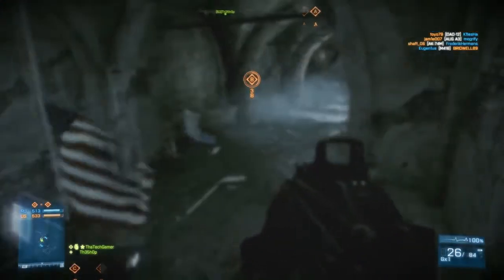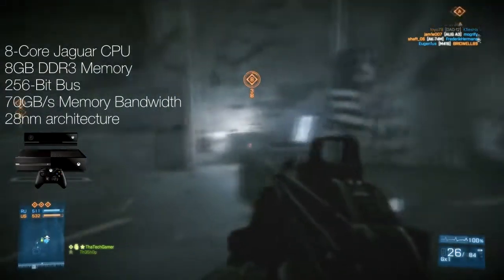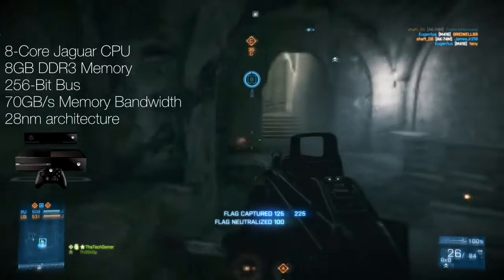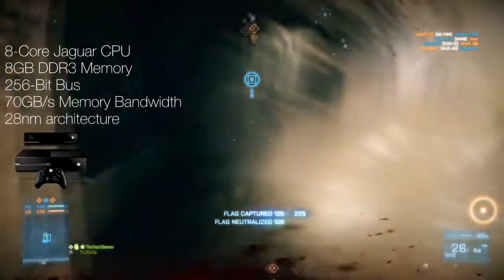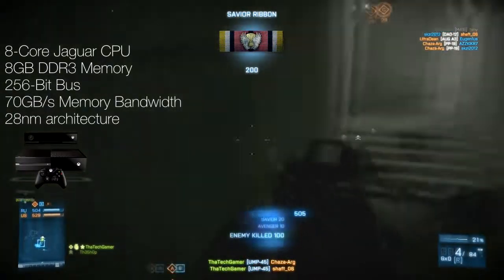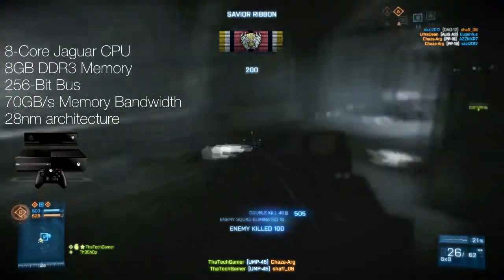So, to the specs of the consoles: the Xbox One has an 8-core Jaguar CPU, 8GB of DDR3 memory, a 256-bit bus, about 70GB per second for system memory bandwidth, and 28nm architecture.